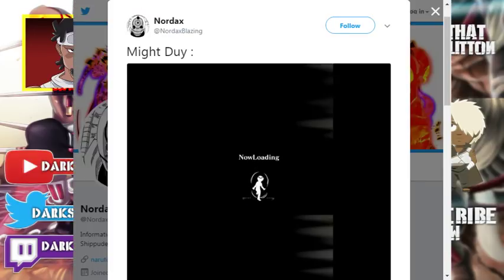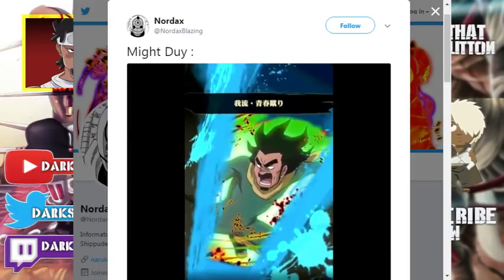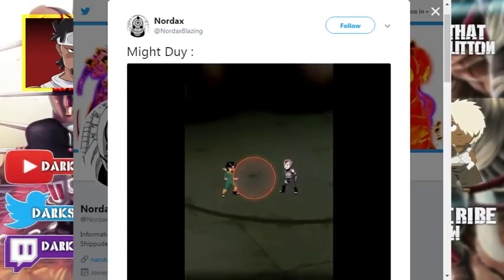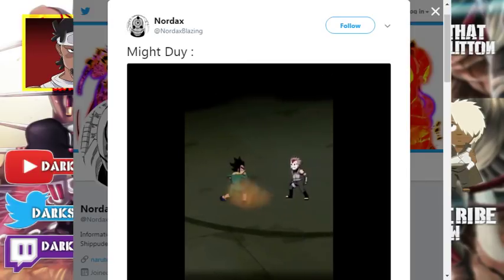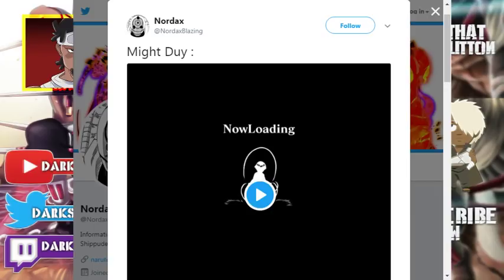We're gonna go ahead and look at Might Guy right here. Here's his first jutsu — just a regular kick, that's five chakra by the way. And then his alt is ten chakra. He has a 2600 attack stat which is kind of crazy. I'm pretty sure he gives himself a 50% boost.